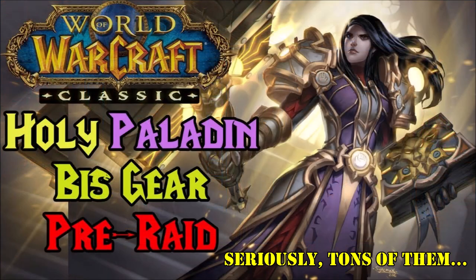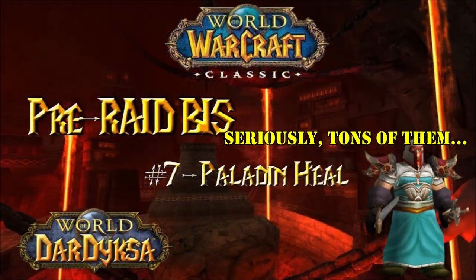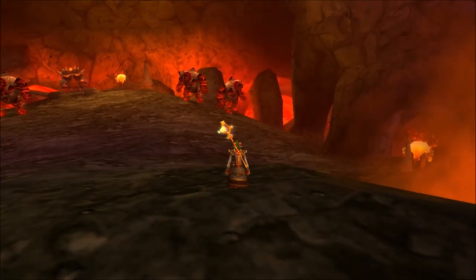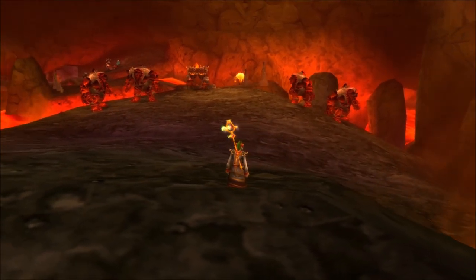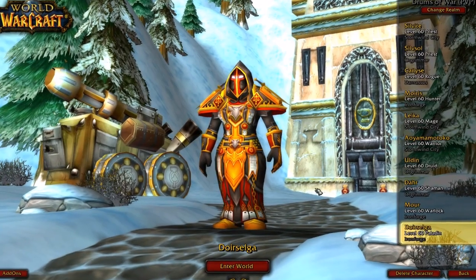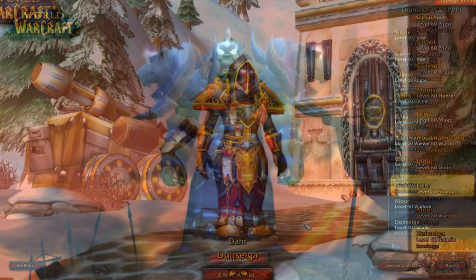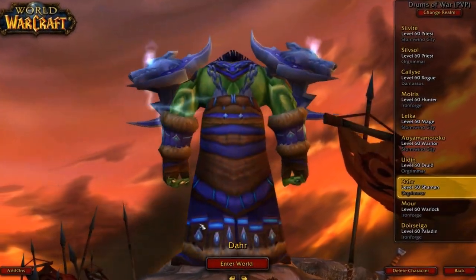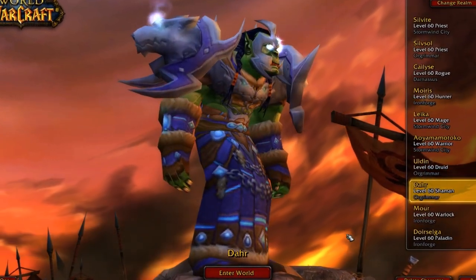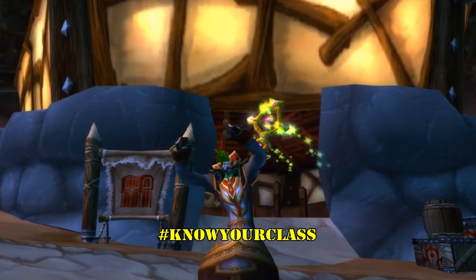Note that as always, this is not a pre-raid best in slot list, as there are tons of those out around the internet. Rather, this guide is meant to serve as a simplified method to get geared up well enough to hold your own once you get into Molten Core and Onyxia's Lair in Phase One of WoW Classic. It's also important to note that there are some differences in Paladin and Shaman gear, such as Relics and Librams, and the fact that only Paladins can wear the plate gear listed in this guide. But so long as you know what you can actually equip, you should be fine.